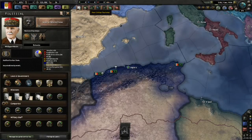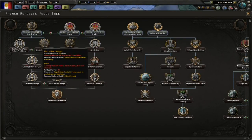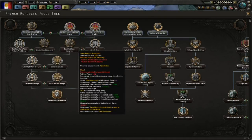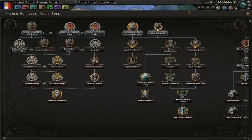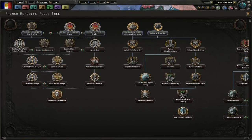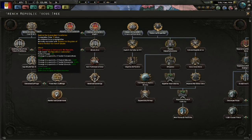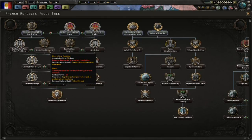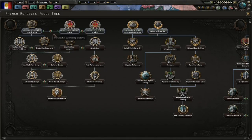Rather than going over all of the alerts up front, I want to first look at the focus tree and talk about getting rid of the political unrest, which you get by taking one of four focuses, and then about what reinforced government does for you. When you're playing as France, even though you start as a republic, you have a few directions you can go in. You can stay a republic and restore the suspended constitution creating the fourth republic, become a monarchy, or become an empire.